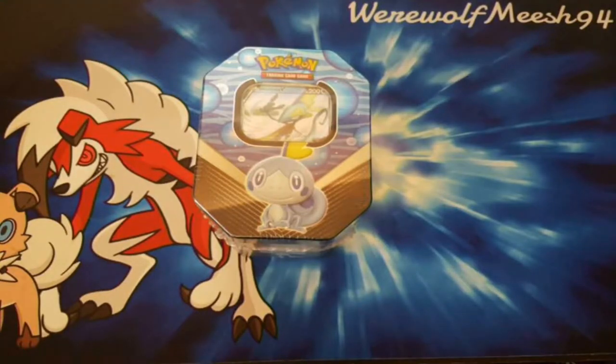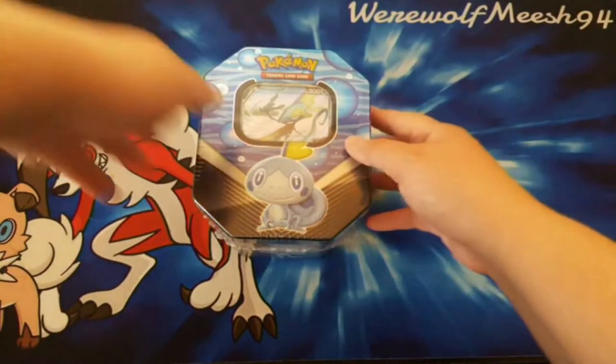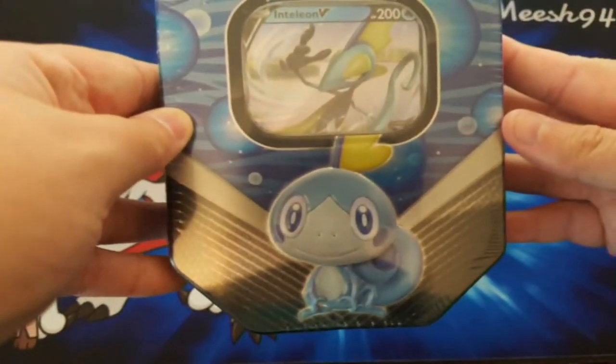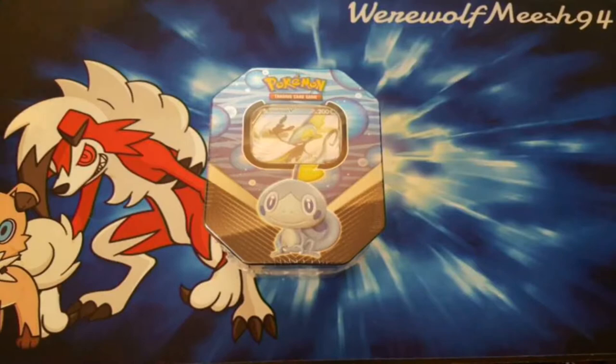Today I have the 6-month-old Inteleon V tin. The reason I have it is mainly because I want the Inteleon V promo to play. Also, look at Sobble smiling — how cute is that? Super cute. Sobble is the starter I actually picked in Sword and Shield and I called him Tristan, mainly because the French word for sad is 'triste' and I got a male one. Anyway, we're going to be cracking this tin today.